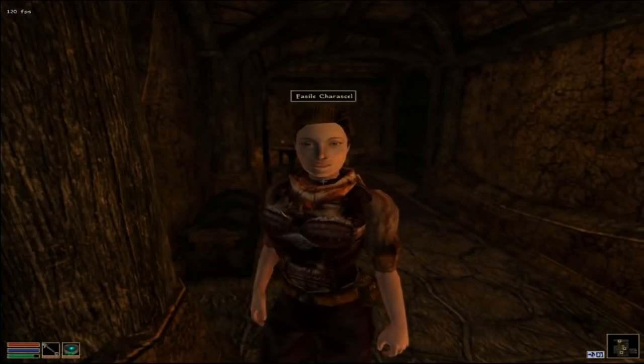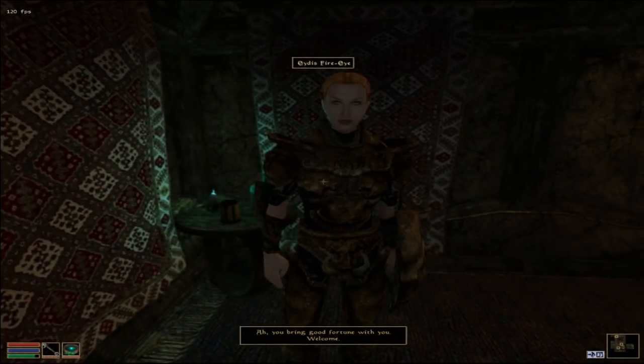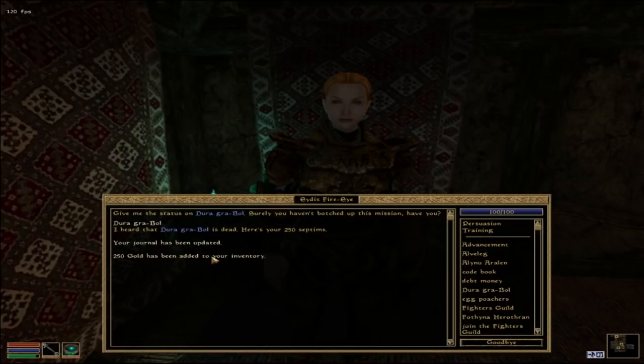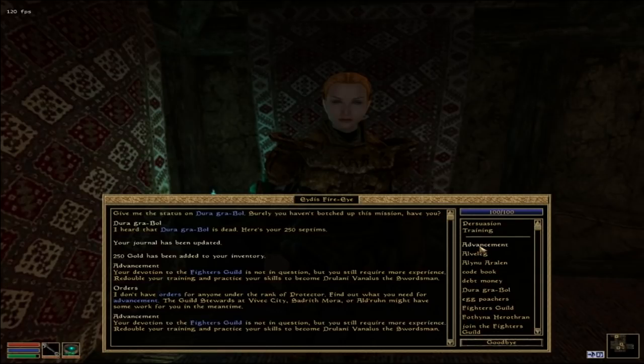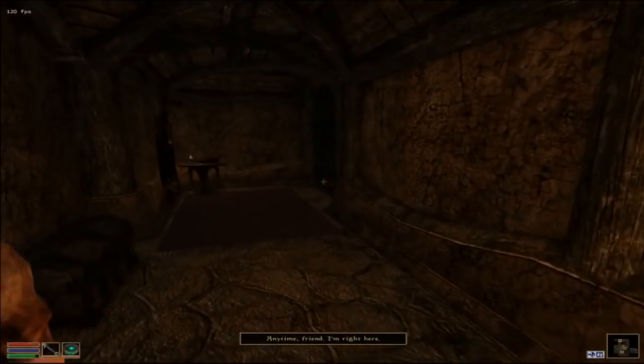Wow, she's looking a lot better. 'Welcome.' 'Dura Grabole — I heard Dura Grabole is dead. Here's your 250 septims. Your journal has been updated. Now we can advance your devotion to the Fighter's Guild is not in question but you still require more experience.' I guess we can advance. 'I don't have any orders for anyone under the rank of Protector.' So we are done for the moment with the Fighter's Guild.